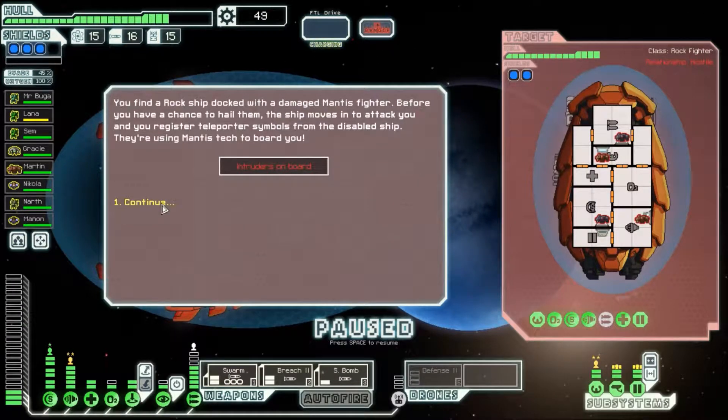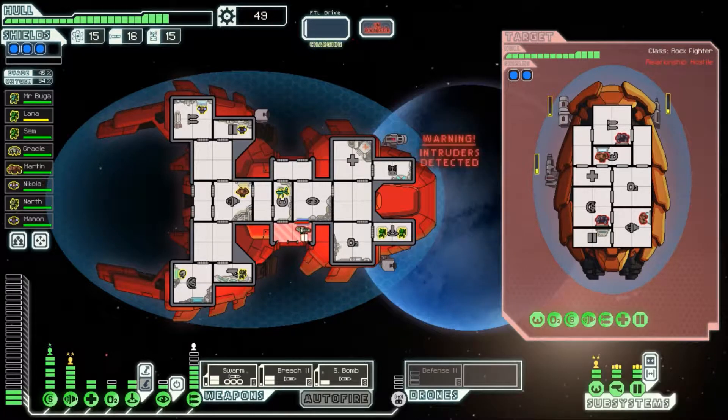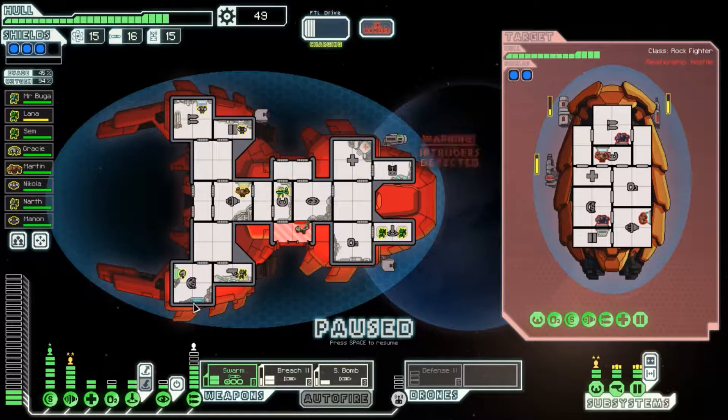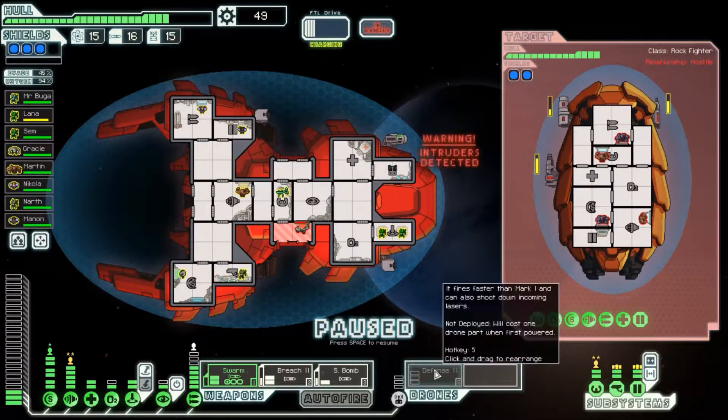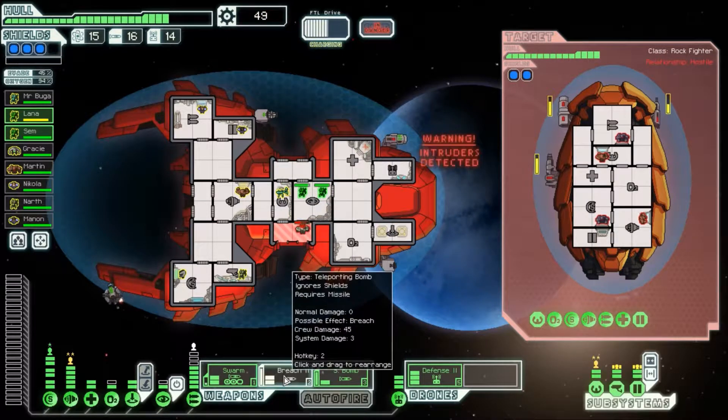You find a Rock ship docked with a damaged Mantis fighter. Before you have a chance to hail them, the ship moves in to attack you, and you register teleporter symbols from the disabled ship — they're using Mantis tech to board you. Pegasus, dual shot, single. Potentially a problem. I think we're actually gonna use that for once. You're already suffocating and only one person came over. We're gonna save this for the missile — could just use a defense drone. Why don't we go handle this boarder real quick? We'll have time to build up some bombs, and that means we can probably use Breach instead.